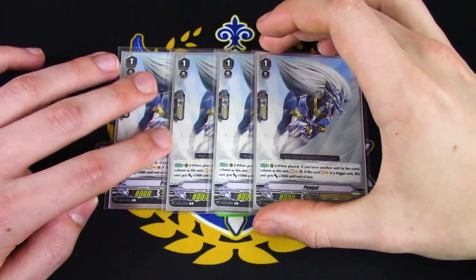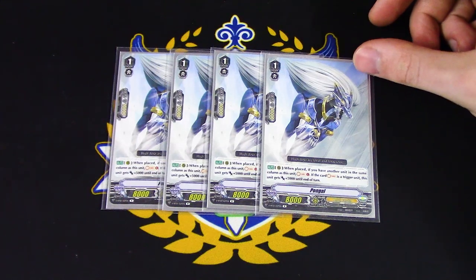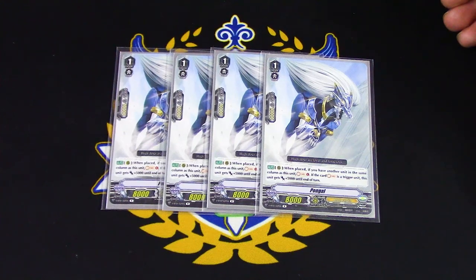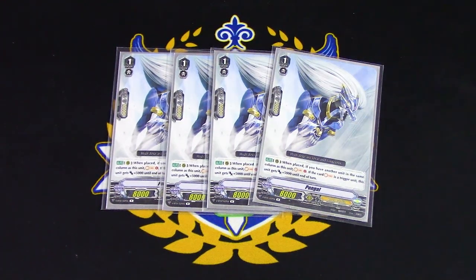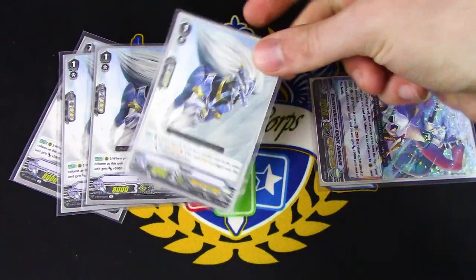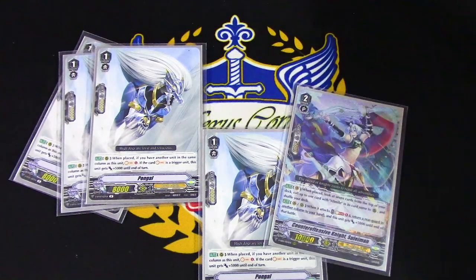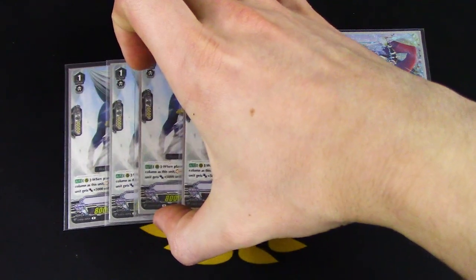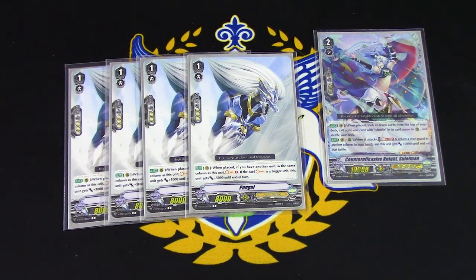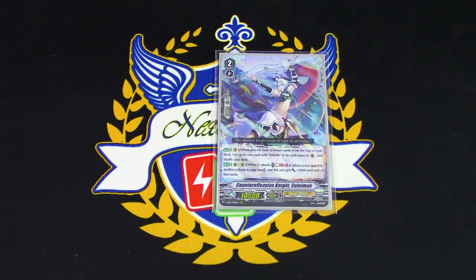Since we're running 3 Akane, I'm running 4 copies of Pongol. Pongol's really good because you gain soul, and a lot of cards in this deck use soul repeatedly — like Alt Mile and Suleiman. If you want to use an average of 2 soul blasts a turn, you want Pongol's ability to give you that soul back. Skill: when placed, if there's another unit in the same column, you soul charge. If you soul charge a trigger, this gets 5k. What I typically like to do is use Akane to pull out Pongol, swing with Suleiman, then bounce Pongol back to hand — so now I have a 10k shield and can call it again next turn for more soul.